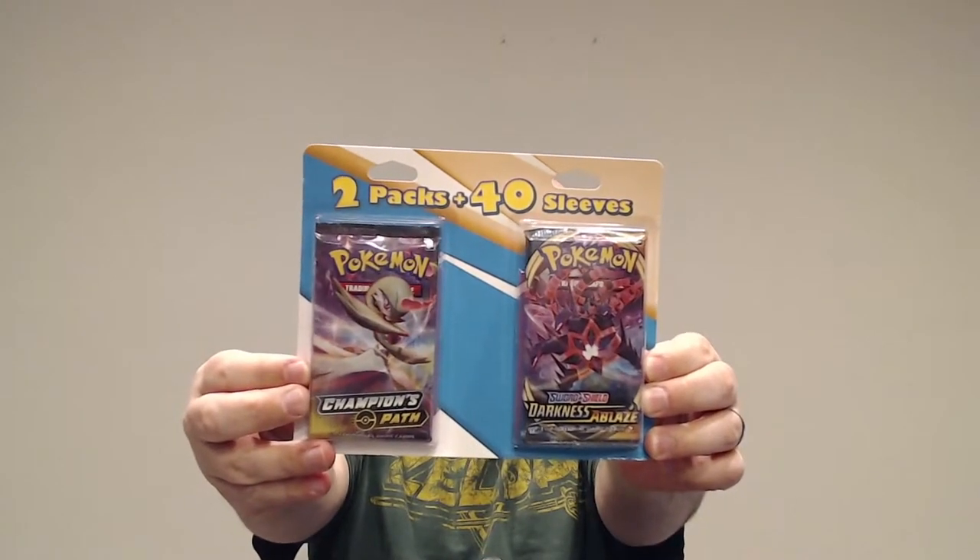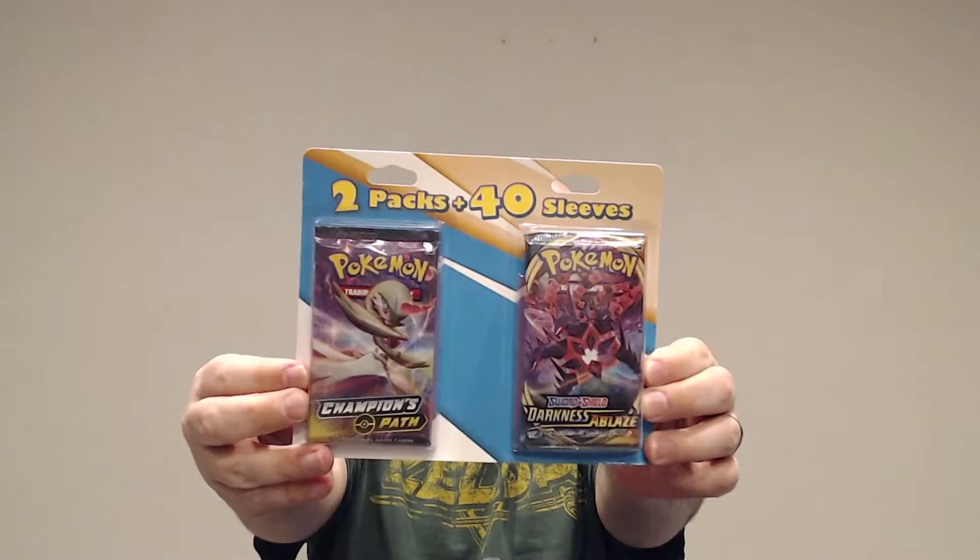The thing that caught my eye that I've never seen before is these guys here. It's two packs plus 40 sleeves. It's got a Champion's Path and a Darkness Ablaze, and then behind it there's sleeves — these promo sleeves that have the Pokemon art on the back of them, which I prefer to use for any cards that are a little bit more rare but are duplicates going in my bulk storage. I got four of these things to open up, so I'm looking forward to that.